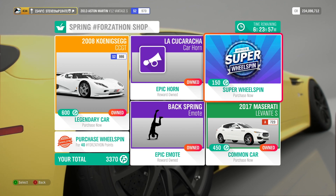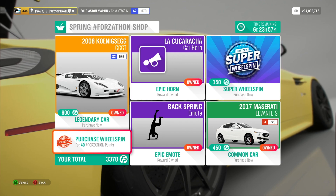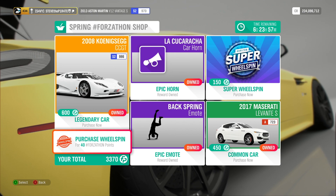As always, if you're feeling flush with your Forzathon points, there's a Super Wheel Spin for 150 or a Normal Wheel Spin for 40 Forzathon points.